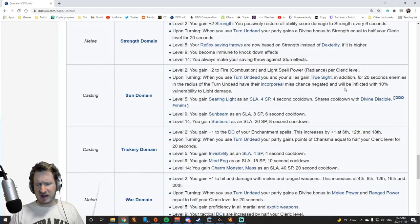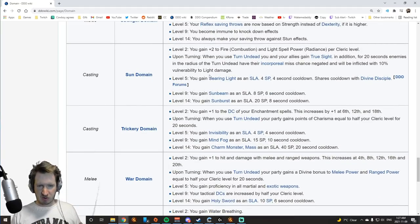Sun Domain is a bread-and-butter domain — very, very good. Highly recommended. Gives you fire and light spell power. The most important thing is you get Searing Light as a spell-like ability. This shares a cooldown with the Divine Disciple spell-like ability, but unlike Healing Domain, you don't have to take the Searing Light spell-like ability out of the enhancement tree, which means you can spend your points in other places — and you really want to spend points in Divine Disciple. You also get Sunbeam as a spell-like ability — one of the highest light damage spells in the game with a six-second cooldown — and Sunburst, a very high damage AoE with an eight-second cooldown. Sun Domain is one of the top-tier damage domains. The only downside is it doesn't give extra DCs, so keep that in mind.